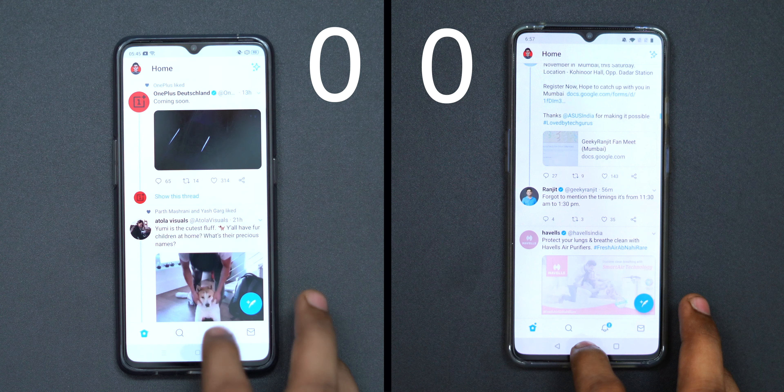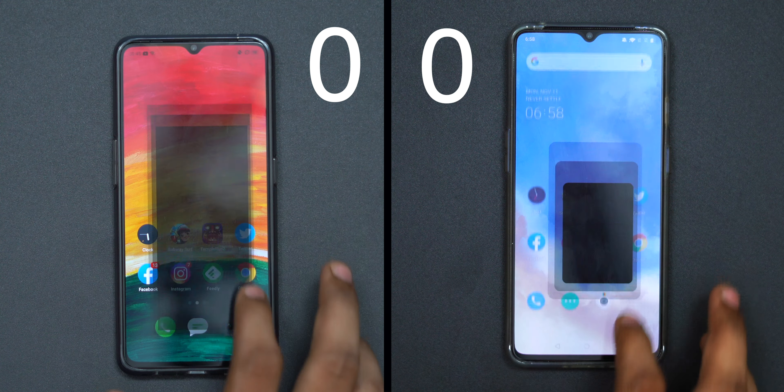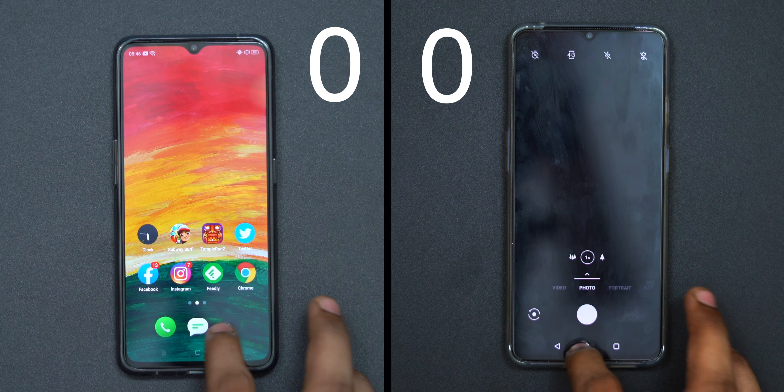Now we are going to start a light usage round. We will start a fast round — the first round is a little fast — and then we are going to start with OnePlus. In the first round, OnePlus has some slight leads, and then we are going to start Realme X2.